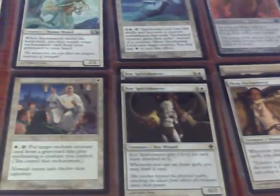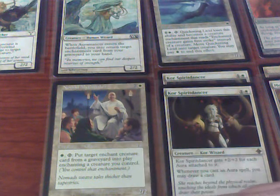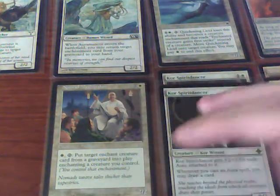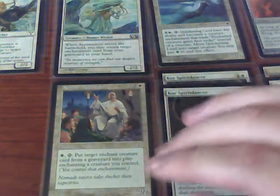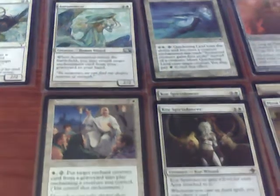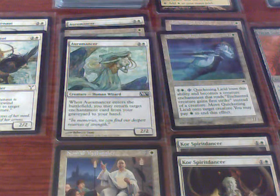To get back auras, I also have in this deck Nomad Mythmaker, which will return target creature enchantment card from my graveyard to play enchanting a creature I control. It's not very good for creature removal because I don't want to put Pacifism back onto my own creature, but for creature buffs it'll work fine. I also have three copies of the Auramancer — when it enters the battlefield, I get to return an enchantment card back to my hand so I can replay it again.